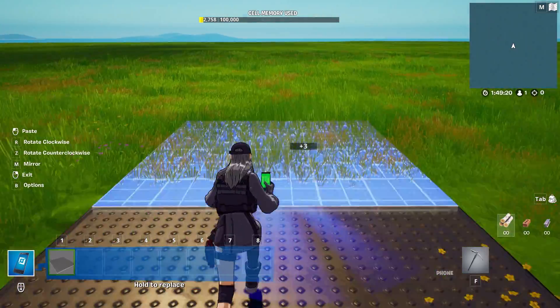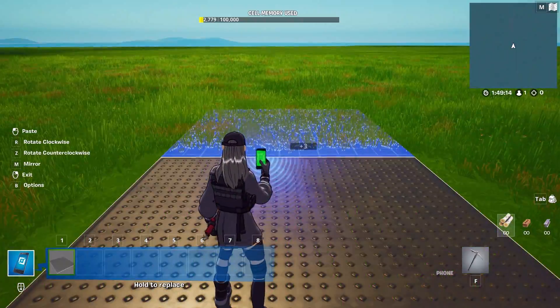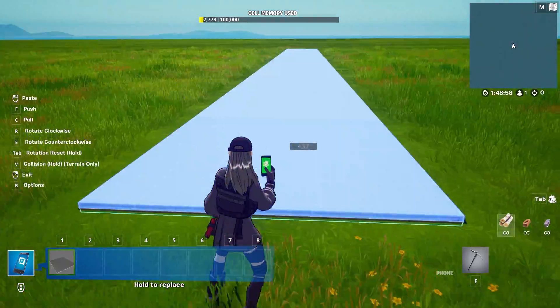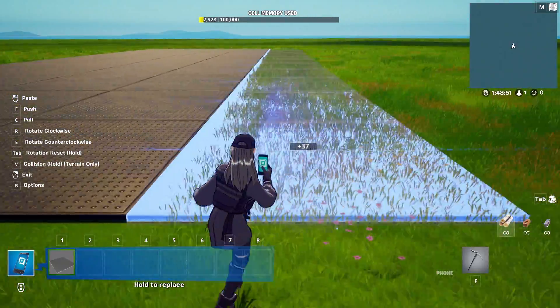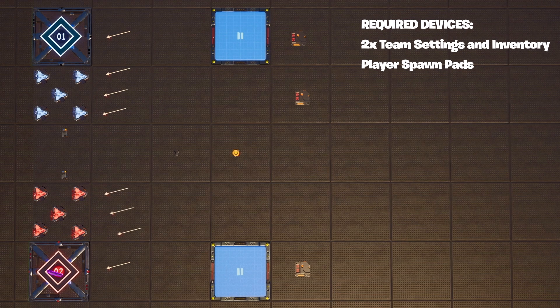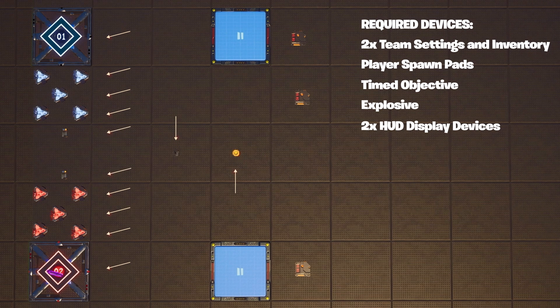Just so you're aware, this example is not how your game should be laid out — this is a simple level layout to help you understand how S&D works. You will not put the sequencers in the play area. You'll want two team settings and inventory pads, player spawn pads, one timed objective, one explosive, two HUD display devices, three triggers, and two sequencers.